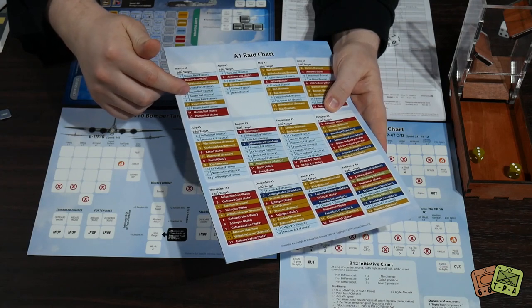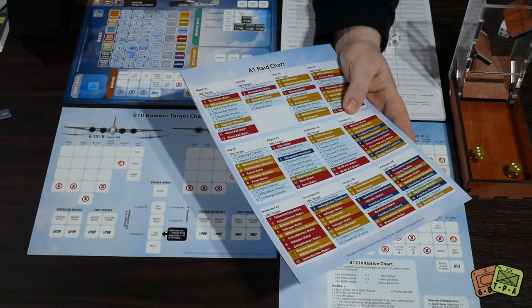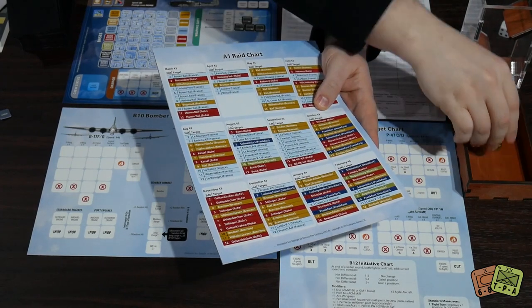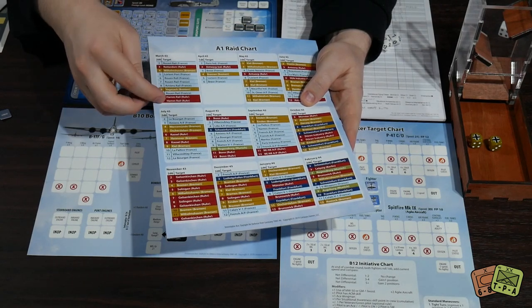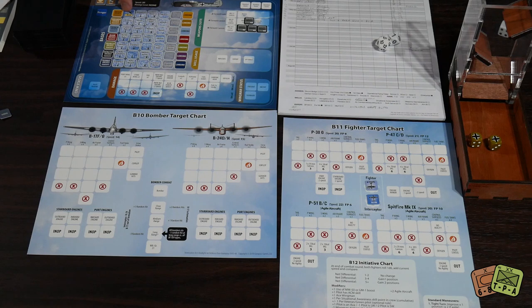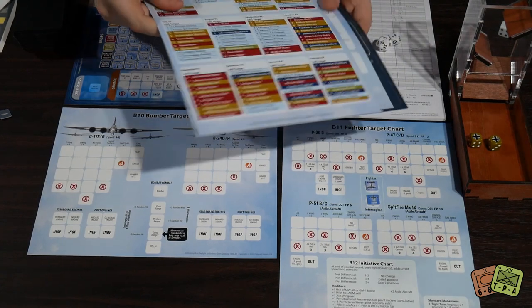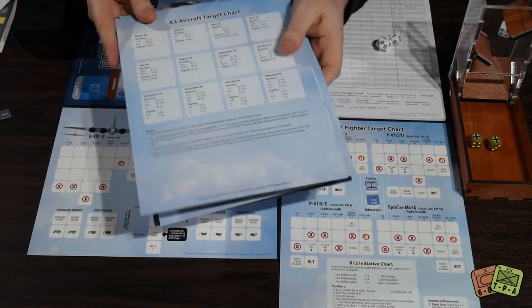So you chuck your 2d6 — let's say we got a six. We're in March, so the raid is on a Ruhr rail in France. We're based out of Bremen and can't even get to France, so let's roll again. We rolled a 12 — we're going to be in the Ruhr. That means we take off and have one, two, three, four chances to get into combat and shoot down bombers. You also roll for what your target aircraft is — roll a d10 and on a one through seven it's a B-17. Early in the war there's no fighter escort, so you'd just proceed to bomber combat.